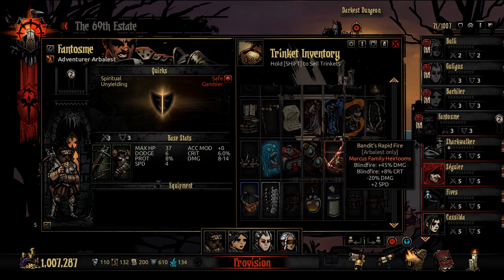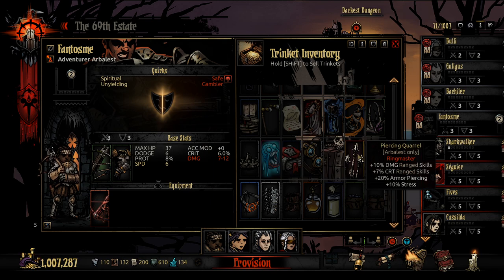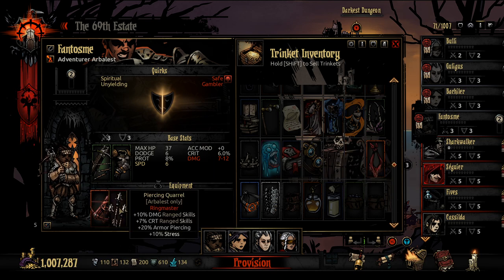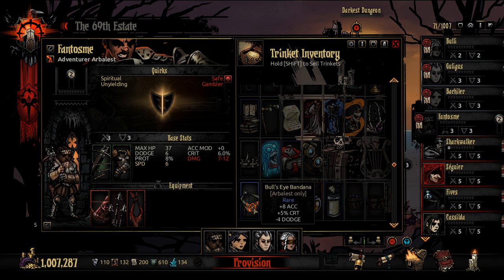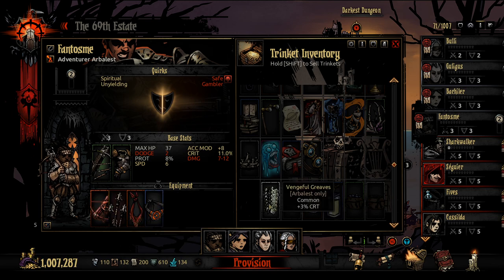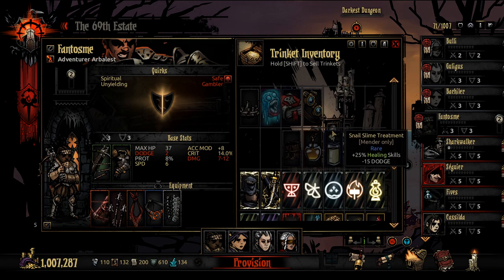Phantosmy — Marcus Family Heirlooms, obviously. Bandit's Rapid Fire. Piercing Quarrel — extra damage, extra Crit, which is the most important part. A bit of Armor Piercing. Extra damage in the back — extra damage, Extra Accuracy and Crit, and three free Crit. Ha, ha, ha. Oh, give me that damn Frog. Frog. Musket Ball.